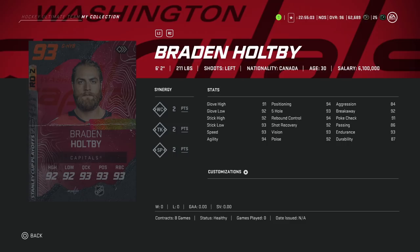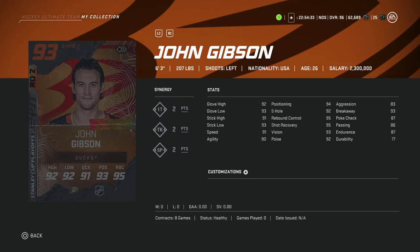After him, we've got the 93 Braden Holtby at 6'2". Unfortunately, just the way the meta is, 91 glove high is nice and 94 positioning is great, as is the speed stat at 93. But the aggression is at 84, which means he's going to play out of the net a little bit and it's going to be harder to stop one-timers through the slot. Not really something I want to recommend — especially considering he's 6'2". This one would be a pass. If you pack him, I would sell him.